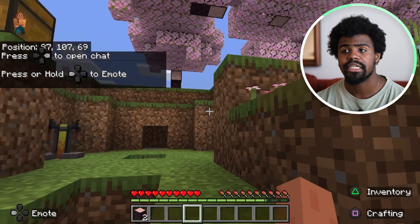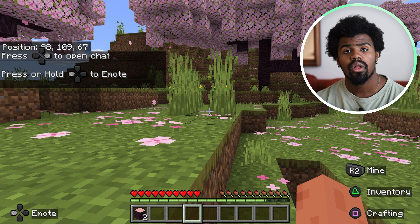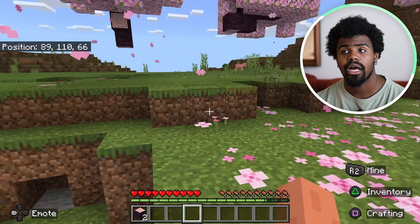In order to make a torch, you're going to need some type of fuel such as charcoal or coal, and then some sticks. So I'm going to collect some wood blocks.